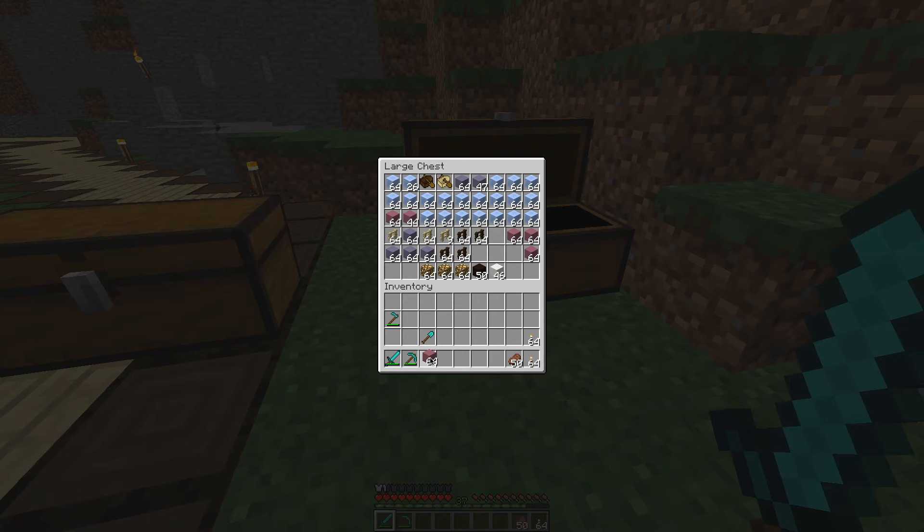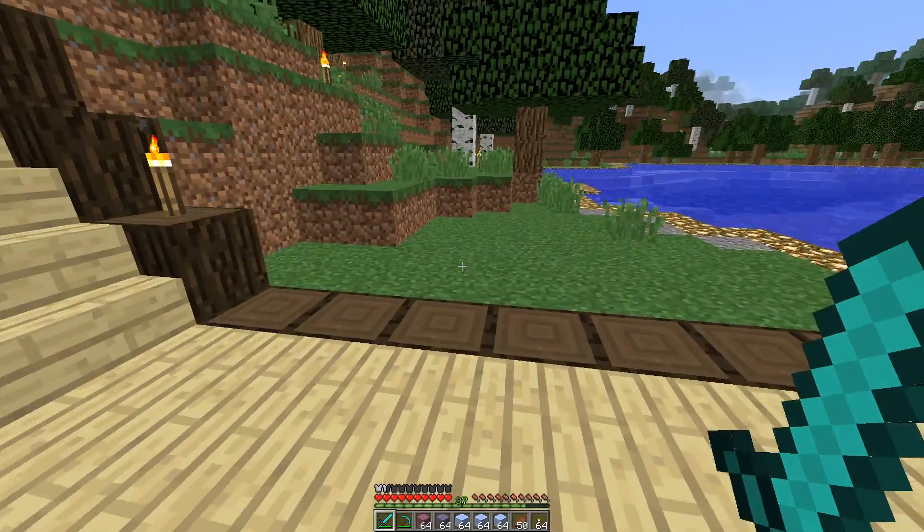So we're going to need this and this — let's just grab some of those. And then we're going to need some fences, some glowstone. Of course we need ice. And we're going to grab these fences for the center. I believe that's it.